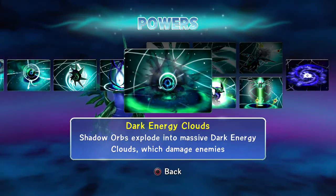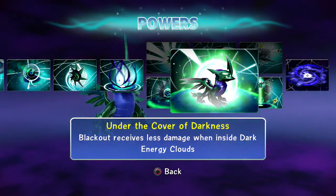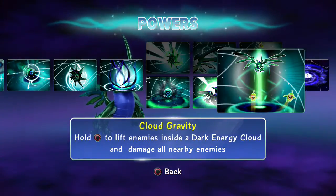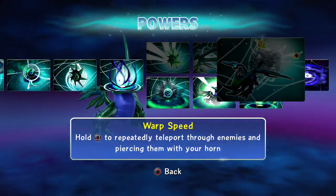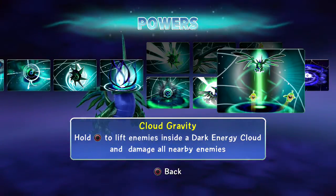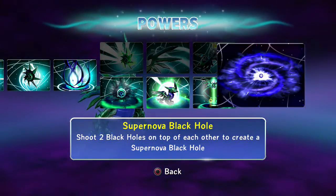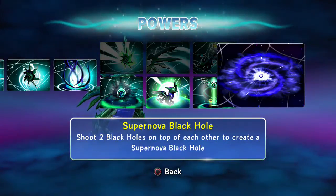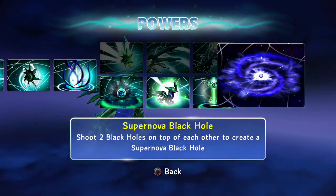Dark Energy Cloud: shadow orbs explode into massive dark energy clouds which damage enemies. Undercover of Darkness: Blackout receives less damage when inside dark energy clouds — which is very useful since you're always surrounded by them from spamming shadow orbs. The cloud gravity ability does an overall 40-point damage to everybody while flying; you can see him spamming 40, 40, 40 super fast. Hold circle to lift enemies inside a dark energy cloud and damage all nearby enemies.